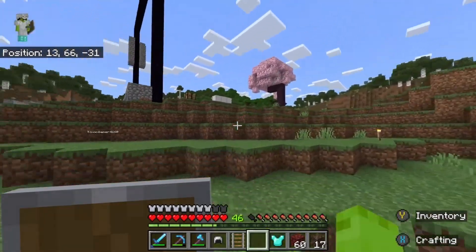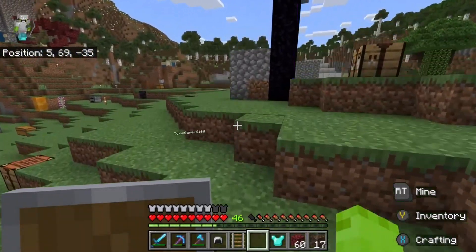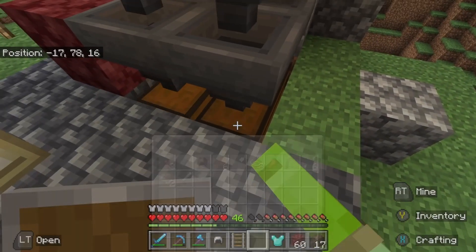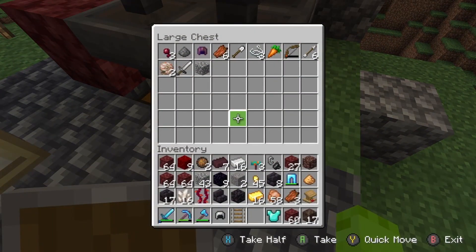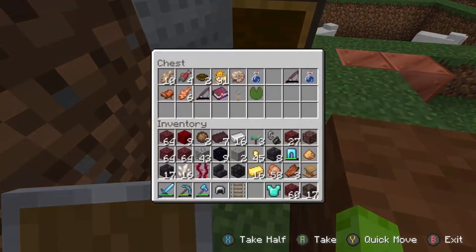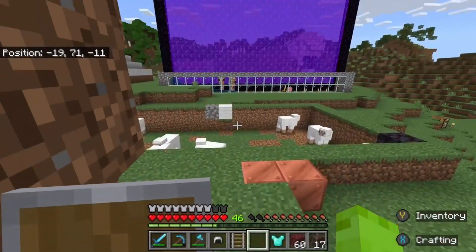And then here is our dark oak tree and our cherry blossom tree. And then we just go over here to our mob farm — you can tell the loot is from mobs because there's rotten flesh and skeletons and stuff. Here is our fish farm, which has fish and fishing loot. And then there's this gold farm.